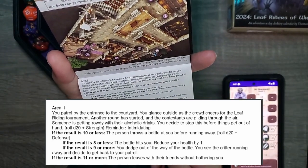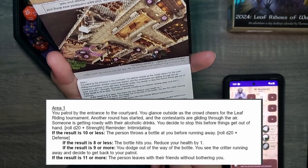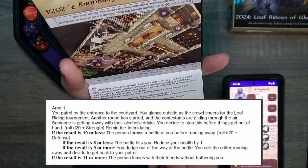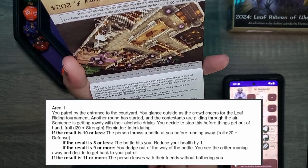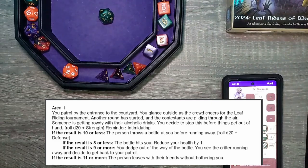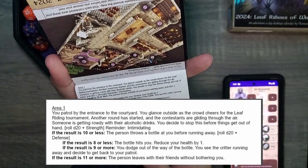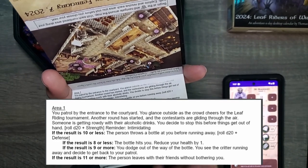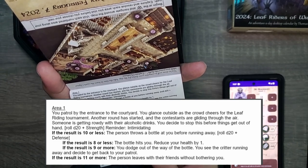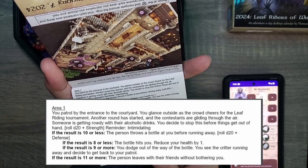We needed 9 or more, and we rolled 10 — just barely. The result is 10 or less, so the person throws a bottle at you before running away. Rolling D20 plus Defense: 17 plus our Defense of 3 is 20. We needed 11 or more, so the person leaves with their friends without bothering you. You dodge out of the way of the bottle, see the critter running away, and decide to get back to your patrol.